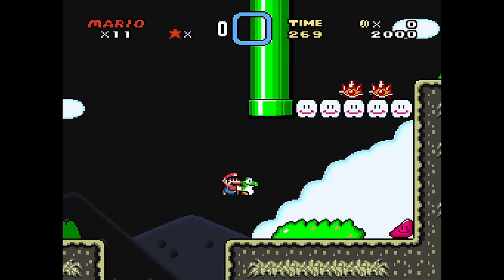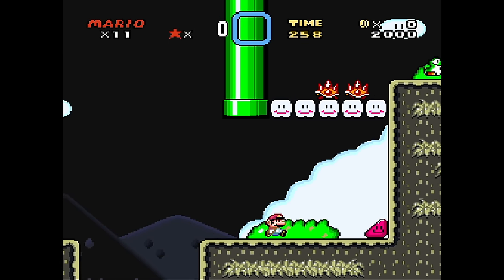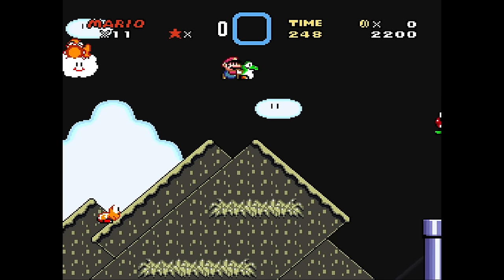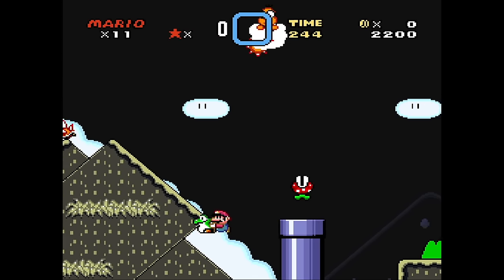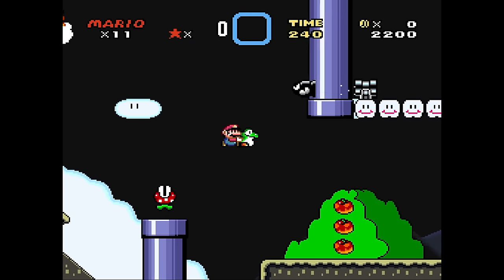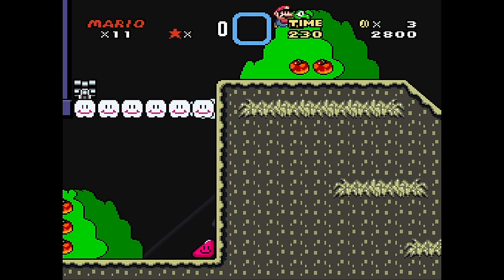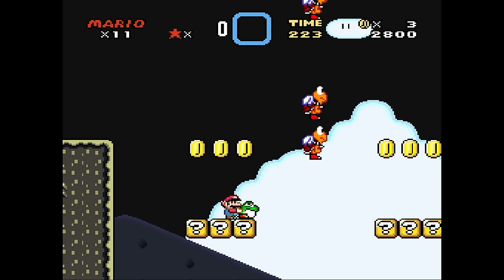No berries. This is going really well, actually. Look at that throw. I'm basically a professional now. I don't want to eat anything. Come on! What am I supposed to do here? I don't want to feed Yoshi at all. One berry — whatever. A lot of berries. Okay, things started to go pretty bad pretty quickly. We don't want to eat coins.